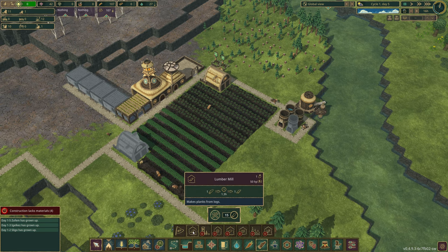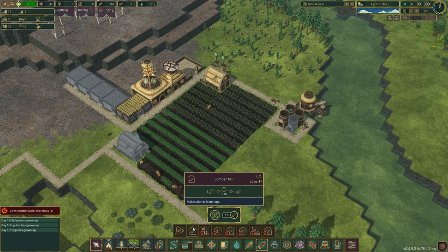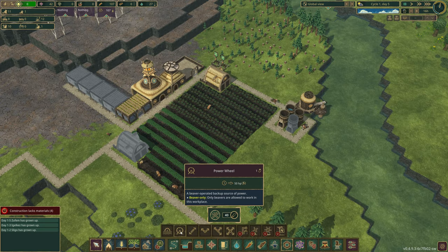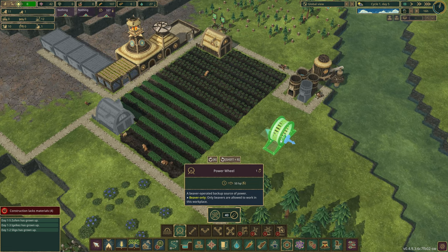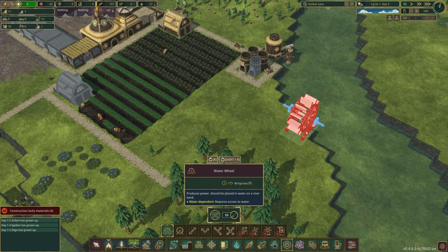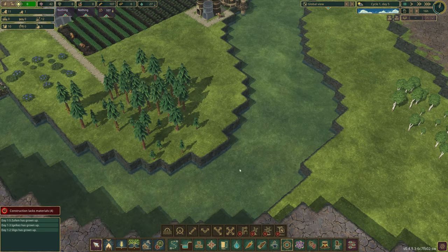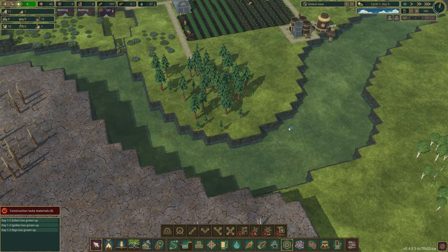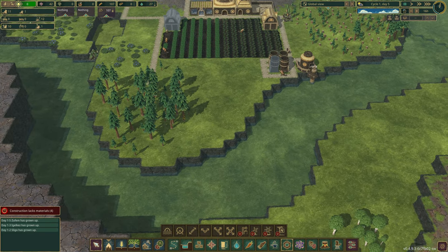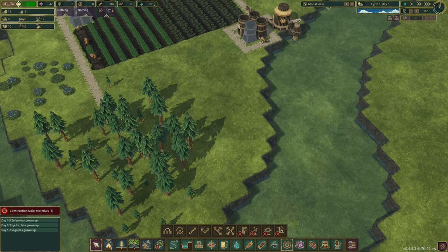These trees are slowly running out, and to combat that we want a lumber mill. A lumber mill requires 50 horsepower, which means we need to make power. To make power we can use water wheels or power wheels. Power wheels are basically like a hamster wheel that a beaver will run in. We can also automate that by putting water wheels in the river here. The problem is when a drought happens, there's no water flow, so the water wheels won't work and we'll have to resort to manual power wheels.